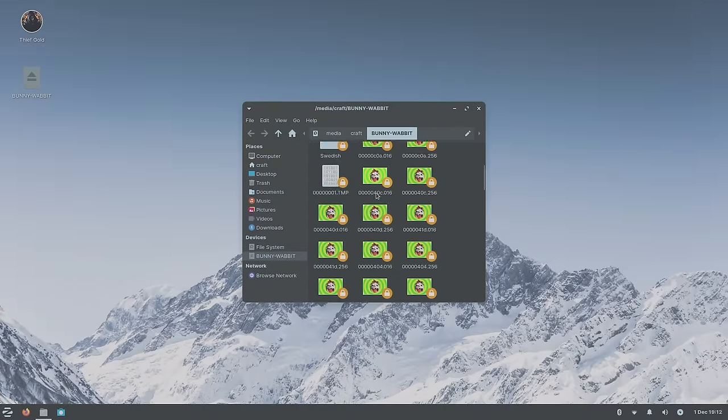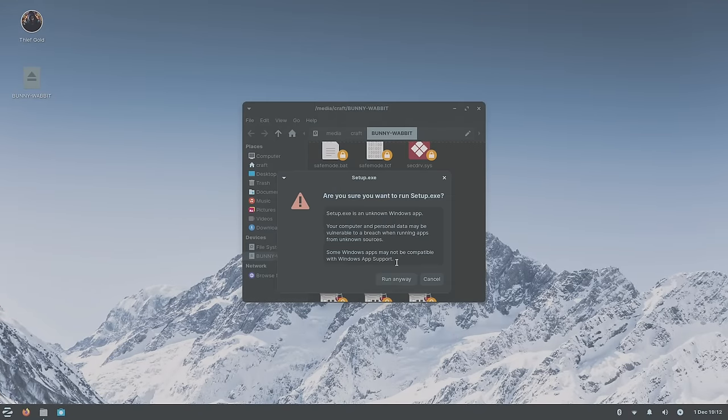I say most because Mesa Drivers, DXVK, Proton GE, and other modern compatibility packages are not included in the initial download — for those, you'll need to install through apt in the terminal. Installing Lutris through apt will also get you most of the necessary dependencies for some games. The installation is pretty simple; you just need to install the correct drivers for your graphics card, be it Intel, AMD, or NVIDIA. A word of caution: I did have some issues running with Intel integrated drivers. The Windows layer is a combination of Wine and PlayOnLinux — you'll want to start by launching PlayOnLinux and installing the most recent version of Wine, both x86 and x64.